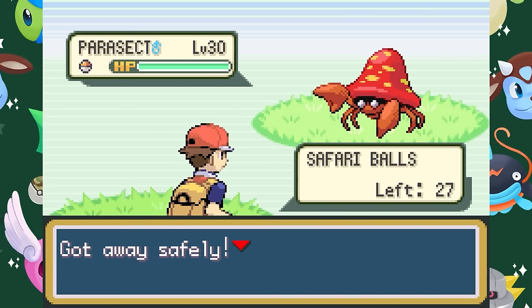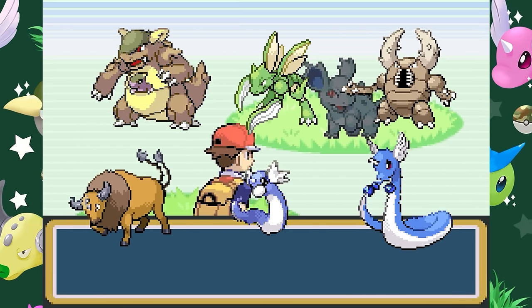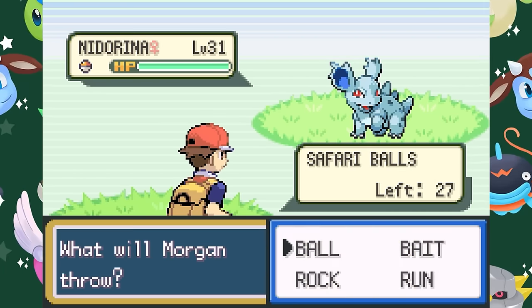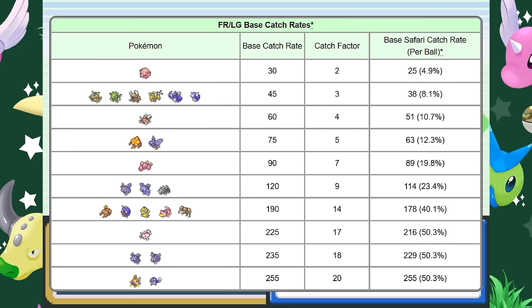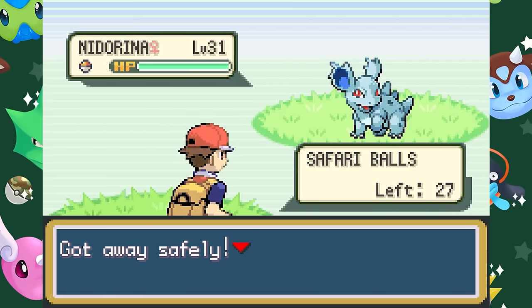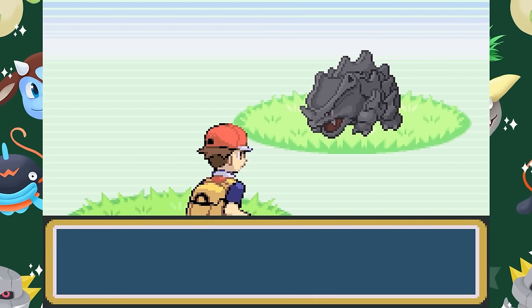The most interesting part, however, is that using bait cannot reduce the catch factor lower than 3. Kangaskhan, Scyther, Pinsir, Tauros, Dratini and Dragonair already have a base catch factor of 3, meaning that using bait will not make them any harder to catch, but will still reduce the chance of escaping, which is normally between 35 and 45% per turn for these Pokémon. And in the case of Chansey, which normally has a catch factor of 2, using bait actually increases the chance of catching one. Since using bait cannot reduce the catch factor lower than 3, the game will adjust the catch factor back to 3 if bait ever causes it to fall below that value — so using bait on Chansey would reduce its catch factor to 1, which then gets automatically increased to 3, despite that being higher than Chansey's usual catch rate.